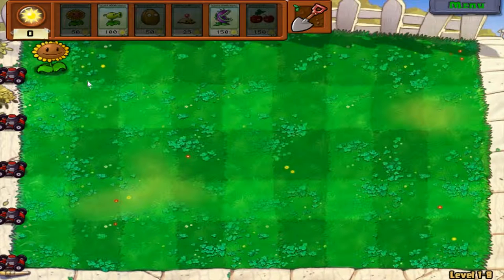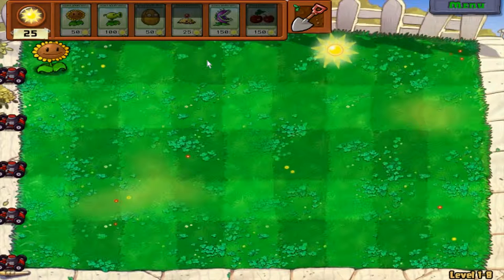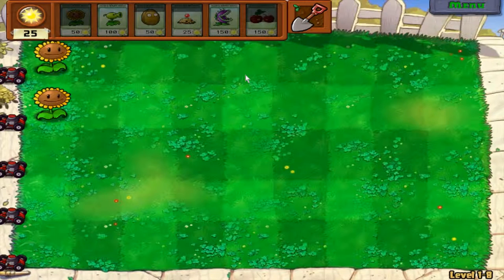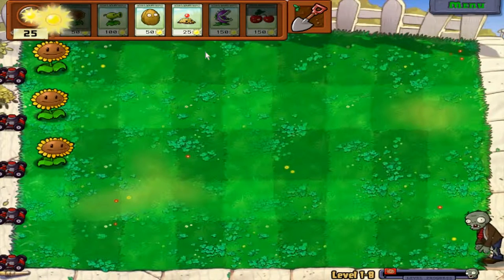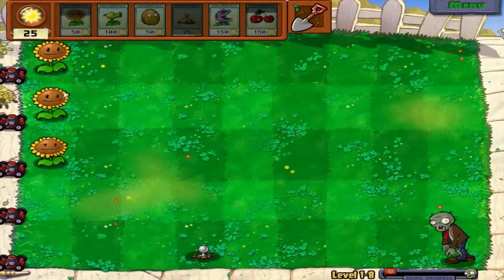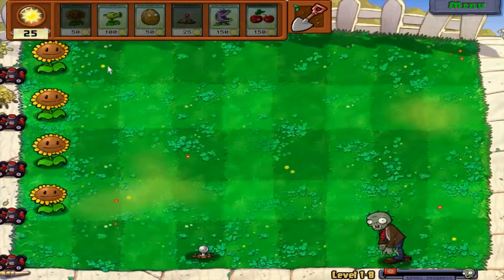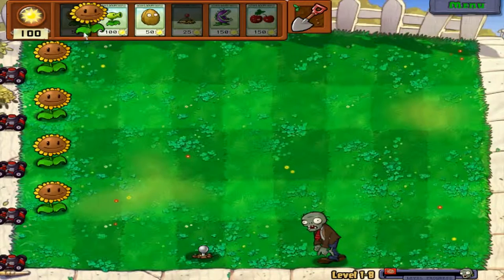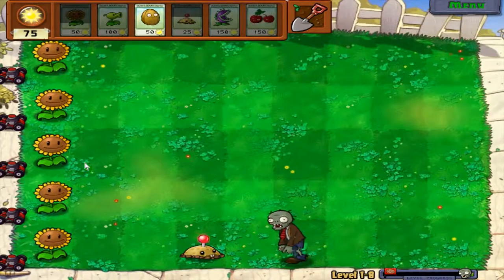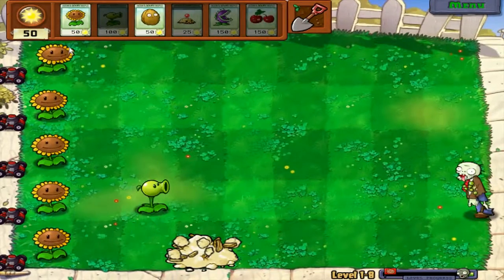So this is going to be the last level in this. The sun is falling down slowly so I can't plant plants. I will plant here just so we can get an advantage with sunflowers — in the last row first, not in the second. That is really some kind of rule. Now the P-Shooter because of the zombie coming, and now we can plant a sunflower.